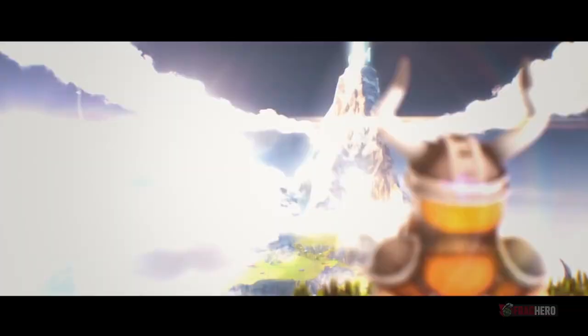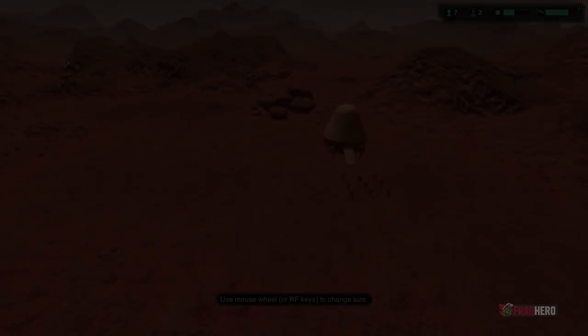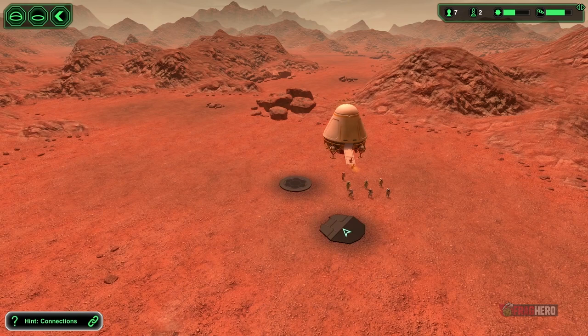In Planet Base, the player leads a team of space settlers and gives them specific tasks in order to create a base on one of four different planets. It was released for Windows in 2015, and it features 29 building structures, 5 types of workers and 3 types of robots that can be built. The goal is to complete all 10 milestones available. The game received mixed reviews, being criticised for its difficult levels and the lack of gameplay variety, and some players complained about the bad optimisation of the AI.